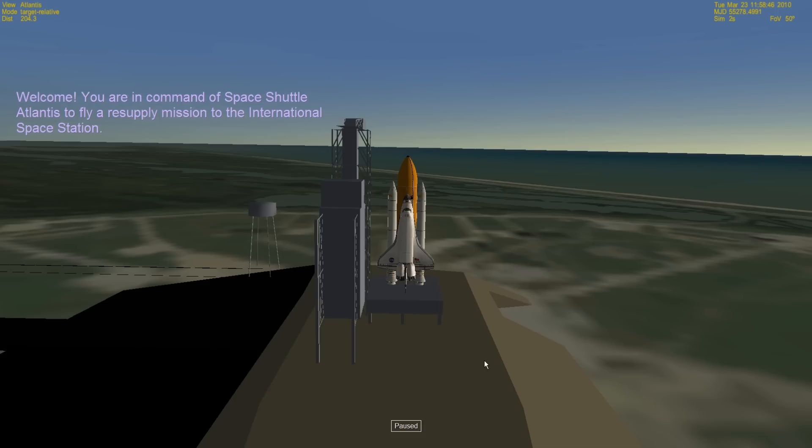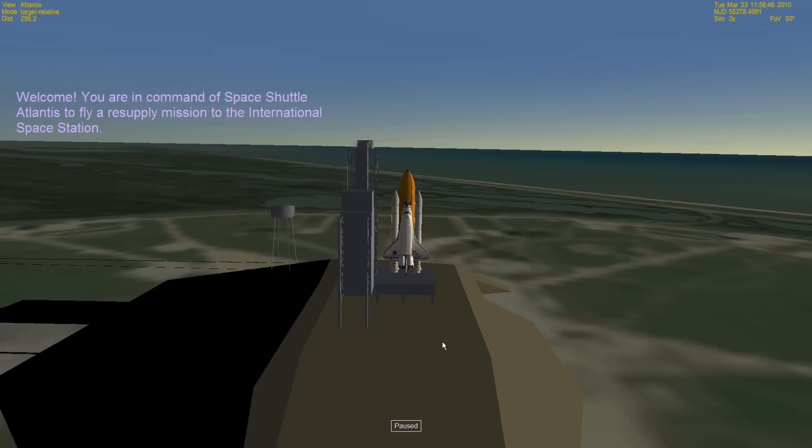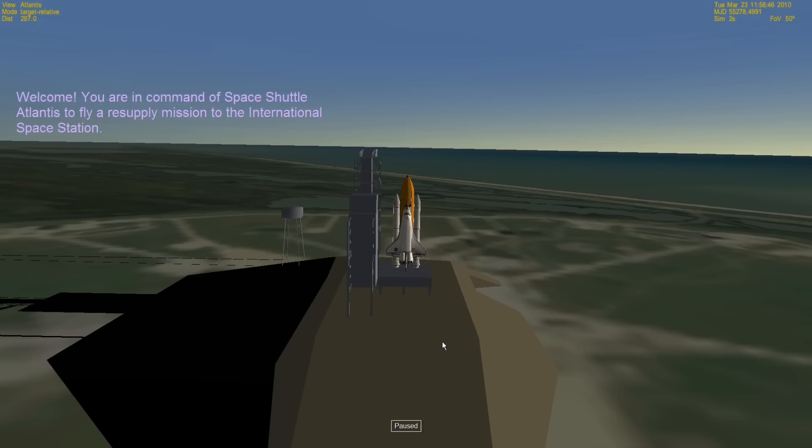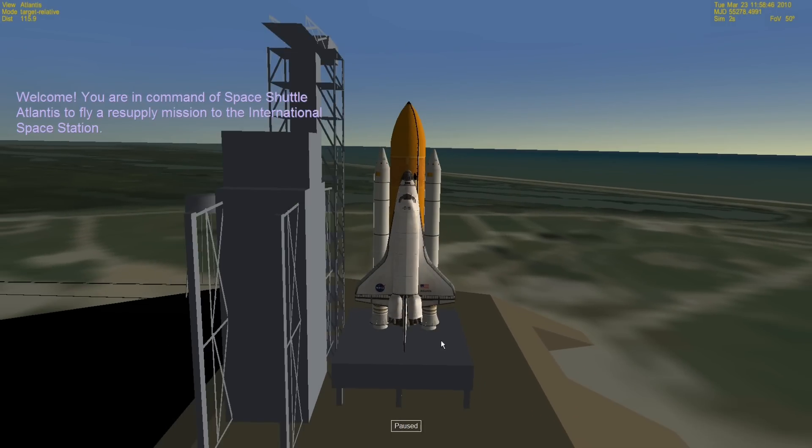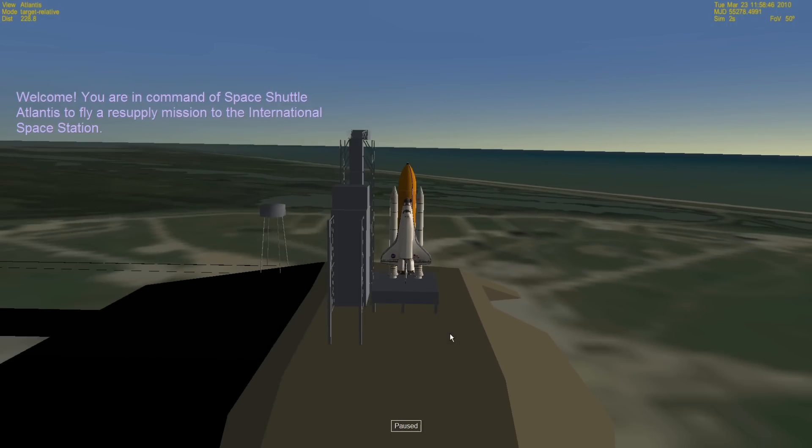I'm not actually going to get there because this takes quite a while. In real life it takes a couple of days to get to the space station, but even in this simulation — this tutorial — it takes quite a while. So I think we're just going to go through basically the launch and then when it separates from the external tank, and then stop there. That's about 15 minutes.